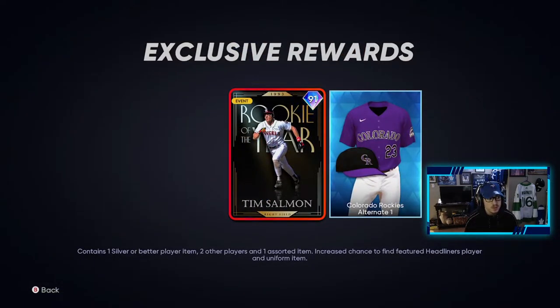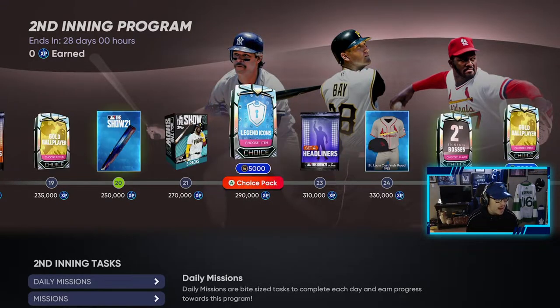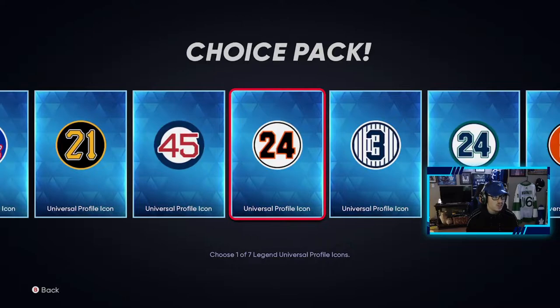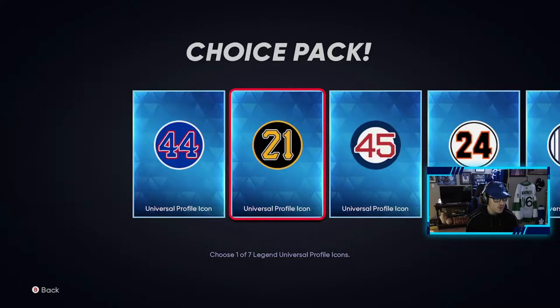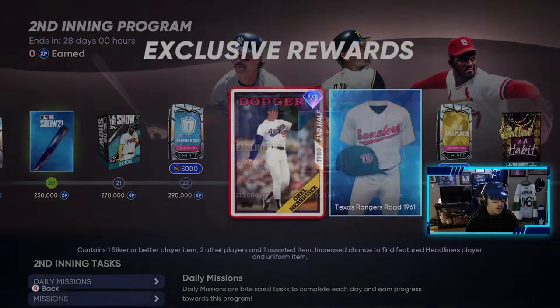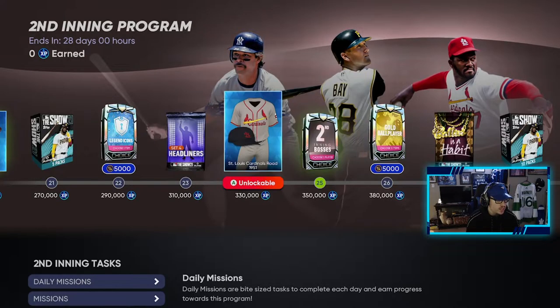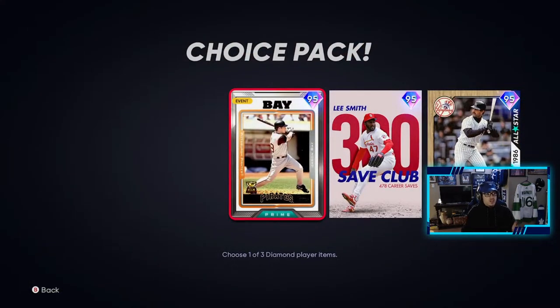Set 3 Headliners includes a 91 Tim Solomon where you have a chance of pulling him, gold ballplayer perks, five packs, and legend icons — which are super cool to unlock as your icon. You also have a Set 4 Headliners where you can get Hershiser, and there's a jersey where you have a chance of getting those cards.